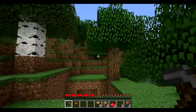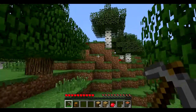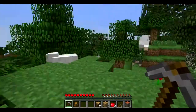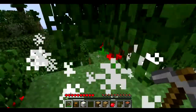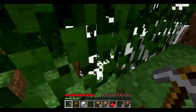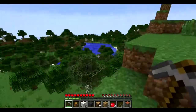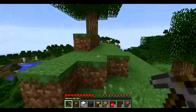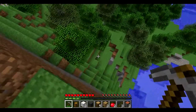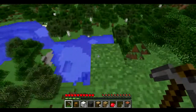We spawned right next to a cave, which is quite cool. I think we'll try to get onto some high ground and make a foundation for our house. We're gonna need a bed, so let's cut down some sheep until we have three wool — there's a silly sheep stuck in a tree there. Visually everything is a lot better: the terrain generation, new biomes, the flowers — I didn't think I'd be into them but they really improve the look.